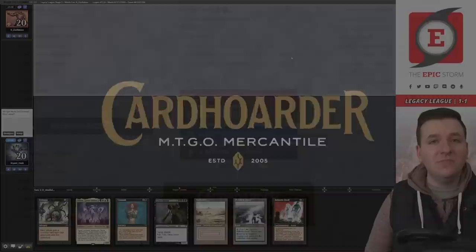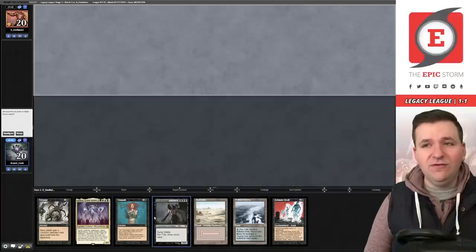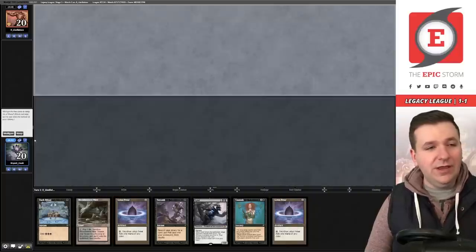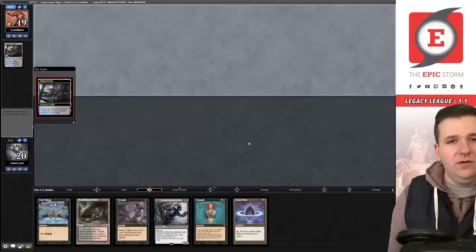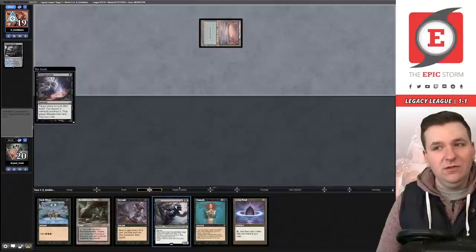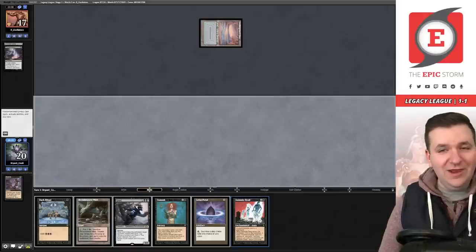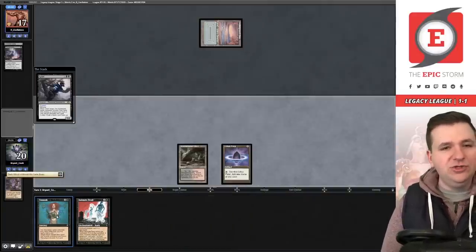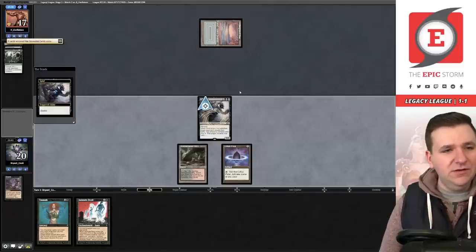Match three, on the draw versus Grixis Control. We think it may be Doomsday at first. We have Underground Sea and Grief. Opponent Thoughtseizes us taking Entomb — that was probably right as we drew Animate Dead. We pitch Dark Ritual rather than try to hard-cast into Daze. Grief reveals Children's Edict and more interaction — we're priced into taking the Edict.